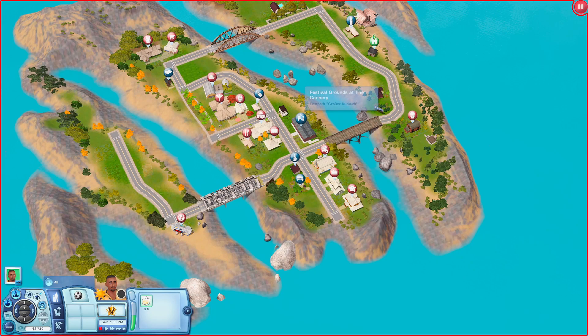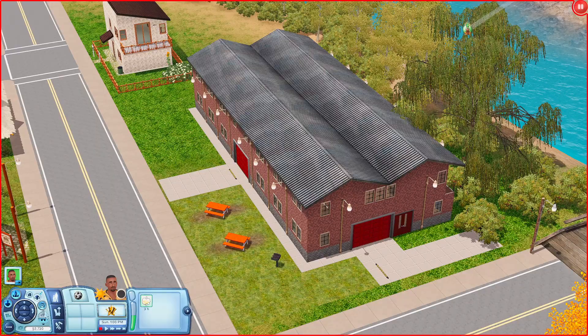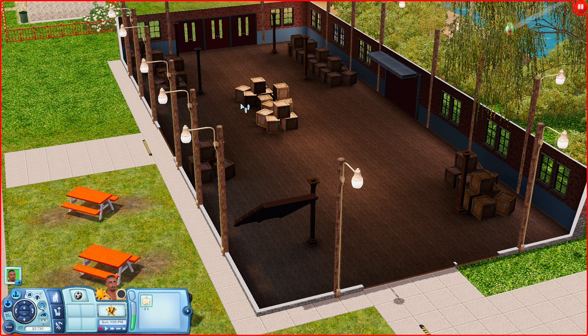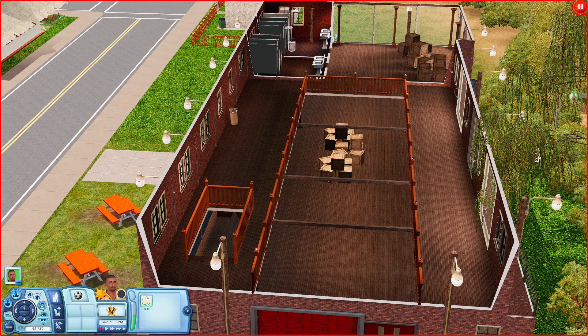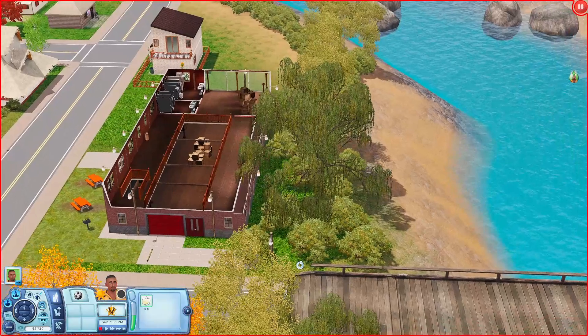Going across the street, this is the festival grounds at the cannery. I believe this lot comes with Riverview, which is a free world on the Sims 3 store if you didn't know. Inside it looks pretty empty right now — of course when you have seasonal festivals there will actually be stuff here. Upstairs there are more boxes, bathrooms in the corner, a grill and picnic tables, and one dumpster in the back. That's pretty much it for this area.